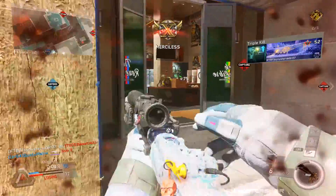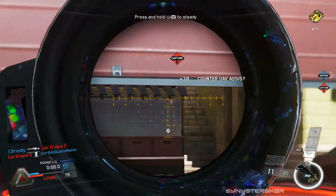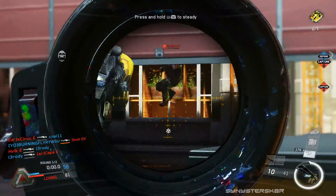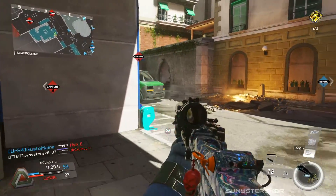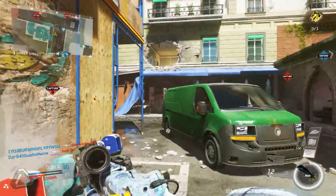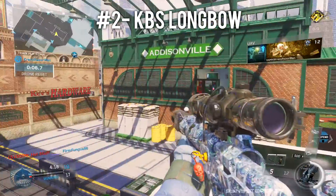Just a note: for the initial best to worst we're not adding classic weapons for all weapon classes, but for snipers I'll tell you right now - if you're a sniper, use your classic weapon unlock token on the TF-141, aka the Intervention. It's a good, quick, reliable bolt-action sniper. I'd put it at number two unofficially. We have a separate best to worst coming with classics, but it's really worth mentioning.